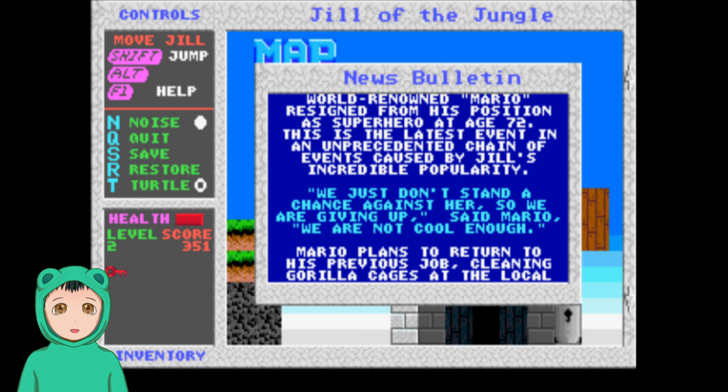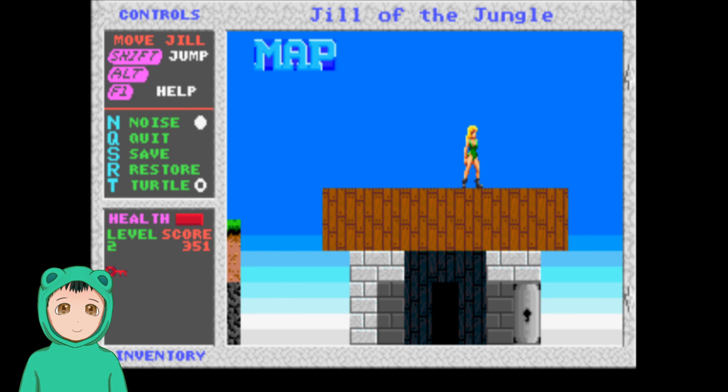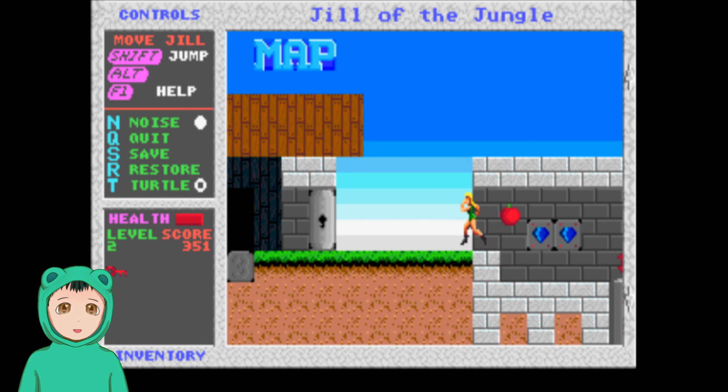'This is the latest event in an unprecedented chain of events caused by Jill's incredible popularity.' It was all the time where Mario was super popular. 'We just don't stand a chance against her, so we are giving up, said Mario. We are not cool enough. Mario plans to return to his previous job cleaning gorilla cages at the local zoo.' We know how that turned out.